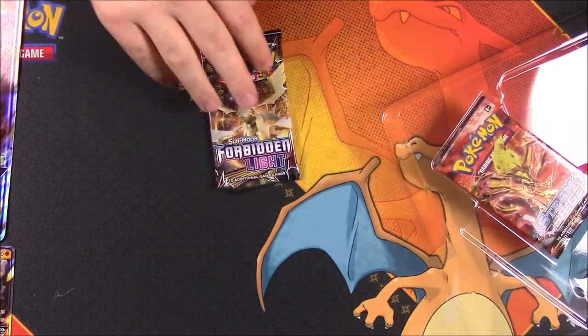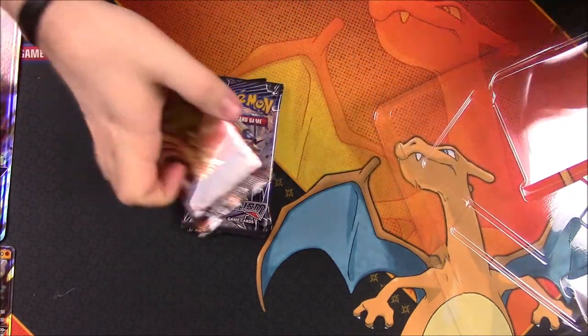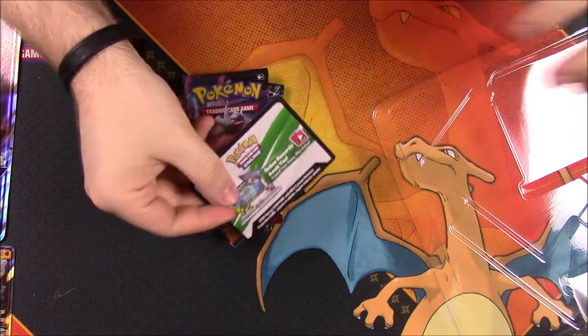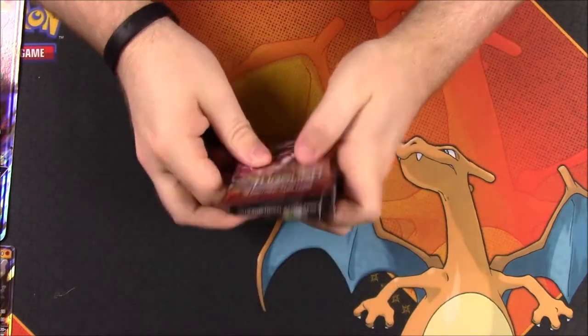So we got four packs: we have a Forbidden Light — Ultra Prism is what I meant to say — Steam Siege, and Breakthrough. Of course you do get a code card but I'll be keeping that one. We'll go ahead and open these packs and go through them in order of release, starting with Breakthrough.